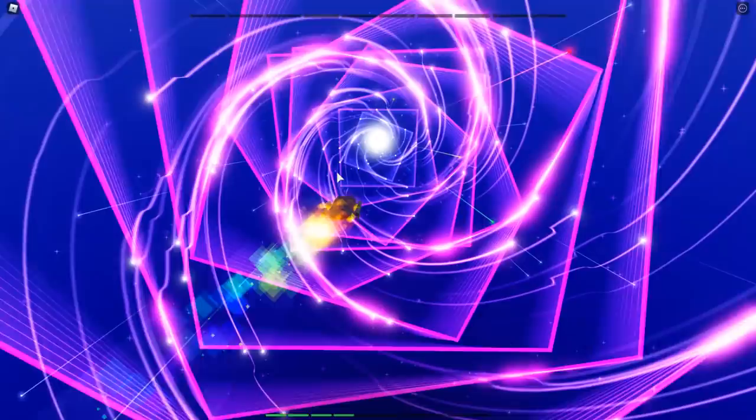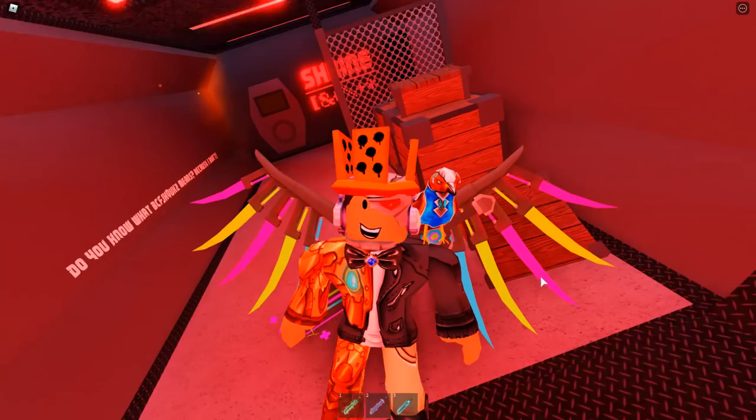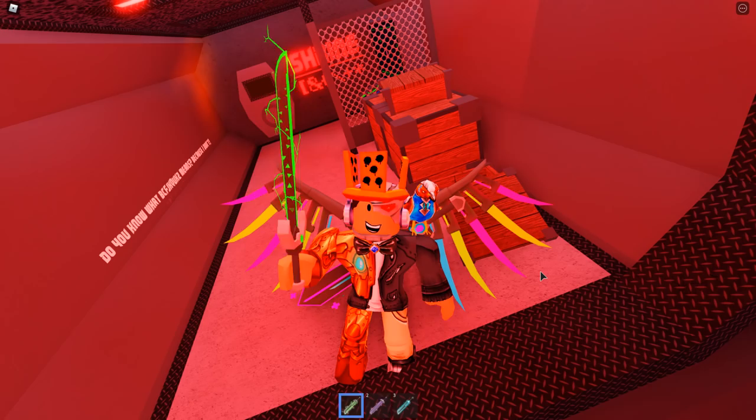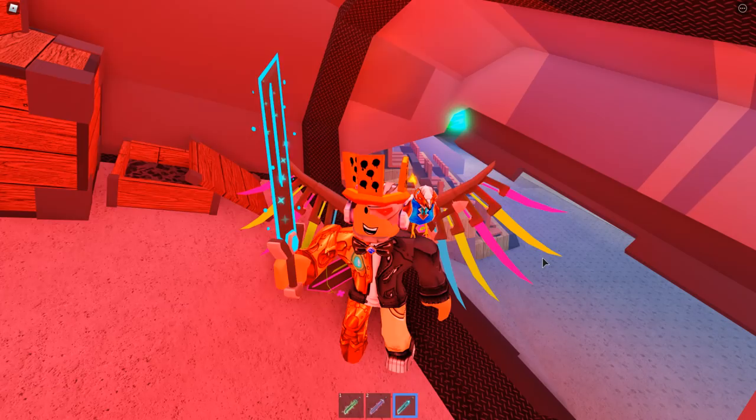Once you're done that, you'll be warped back to the lobby but it'll look a little different. First, grab your green, pink, and blue swords because you're going to need them for the rest of your journey. I highly recommend almost always having your green sword out so you can run fast, and only taking out the pink sword — the sword of healing — when you need to heal. The only time you really use the Russo sword of truth is right here.